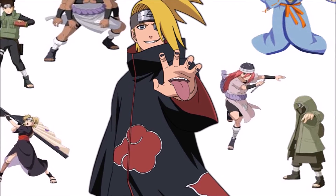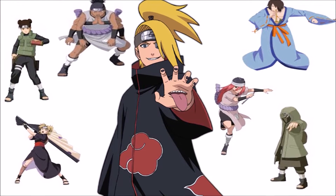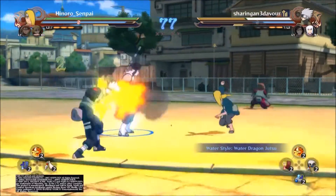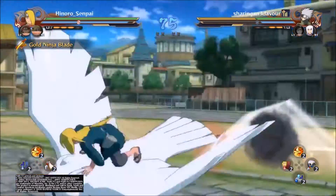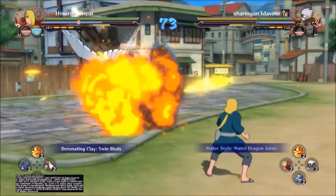Deidara is part of a certain special group of characters in the game whose combo system works a little bit different. Instead of having a full moveset which utilizes the traditional combo button circle, he is given an extensive moveset focused on using square. This projectile-based moveset tends to give beginners some trouble, and I find that this is because so many beginners are simply impatient and just want to fight.